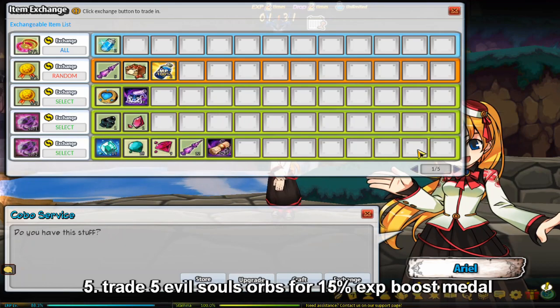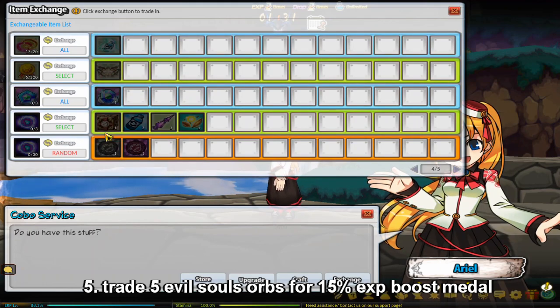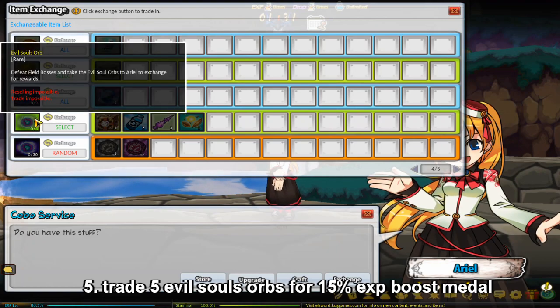Another thing you can exchange from Aerial is a 15% EXP medal. If you trade her 3 Evil Souls orbs, you can get a 15% EXP boost medal that also lasts one day. You can get Evil Souls orbs from defeating field bosses.